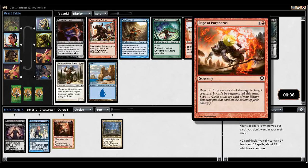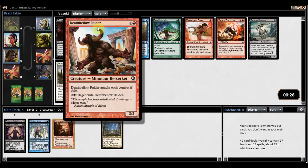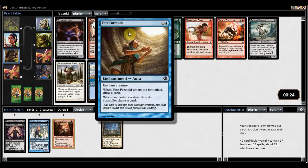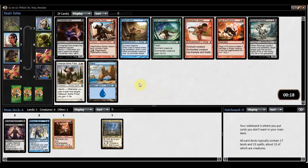Rage of Purphoros is a good removal spell in this set — about as good as removal gets. Four damage to a creature for five mana, can't be regenerated. There's Deathbell Raider — if I feel like Minotaurs is open, I'm seeing a lot of black cards. There's also Fate Foretold, kind of a pet card of mine. When it comes into the battlefield, you draw a card; when the enchanted creature dies, you draw a card. It's a good way to trigger Heroic, draw multiple cards, and get a little more value. I'm going to take Tormented Hero here.